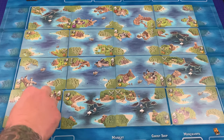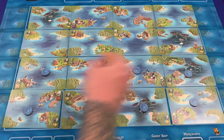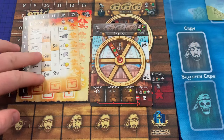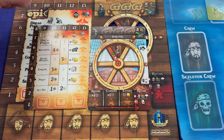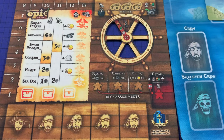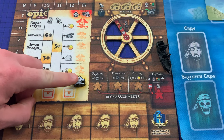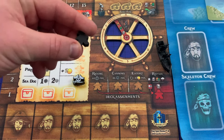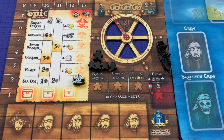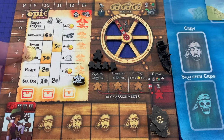The player then shuffles all the search tokens and begins placing one face down on each map card. Any leftover after all the map cards are filled are returned to the box. Next, give each player a legend mat placed on the left and a helm mat placed on the right. If you have the player mats, you don't need these cards, as the player mat covers both sides. Each player gets a pirate ship in their color, a legend token placed bloodied side down on the indicated space on their legend mat, one captain, four deckhands, five order tokens, one random captain card, and one gold doubloon.